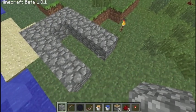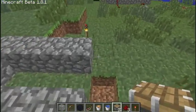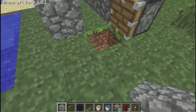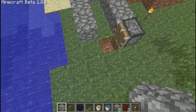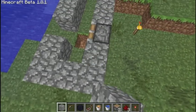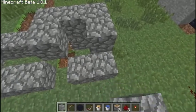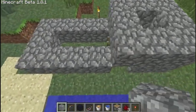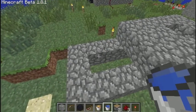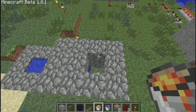The most important thing is you need a cobblestone generator. If you don't know how to do this, you're going to need a piston, a bucket of water, a bucket of lava, and some kind of redstone power source. You're going to want to make it like this — a lot of people make them differently, but I like having the lava drop down. This is a really basic cobblestone generator. Put water in the bottom, then put lava in the top, and there you go — cobblestone.